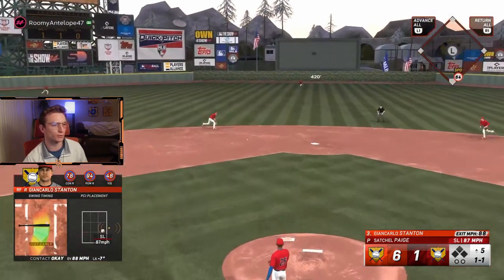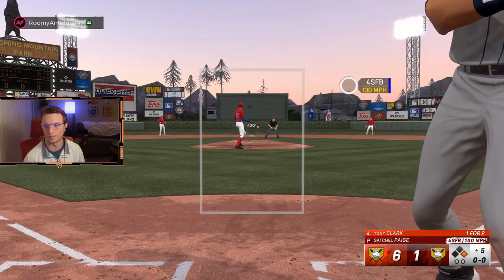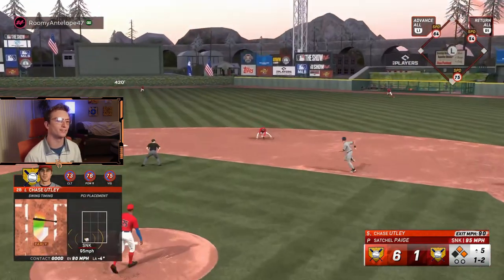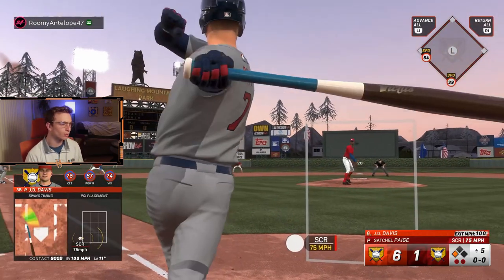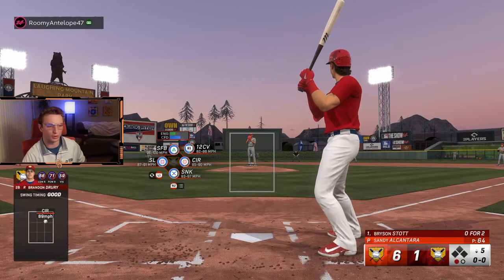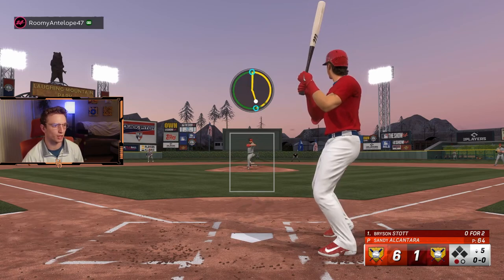Get up the middle — ooh, he didn't dive. That's a double play. Good swing — that's going to be a ground out too. Check out my YouTube — I have plenty of videos on different stuff in there, like tutorials and different game modes.